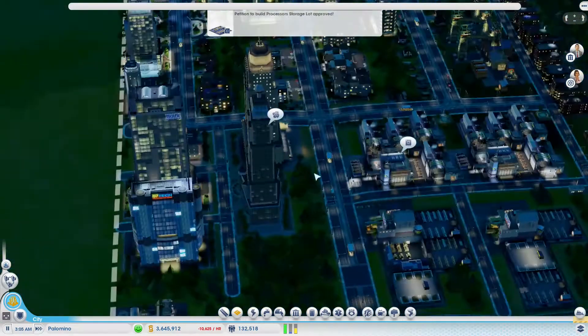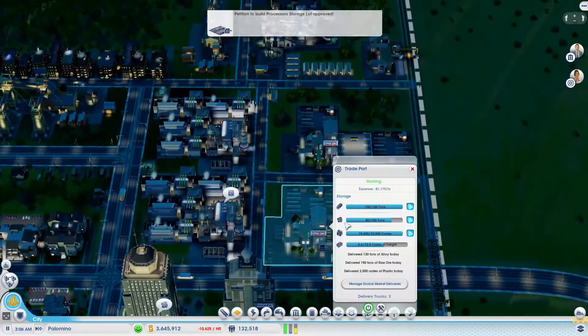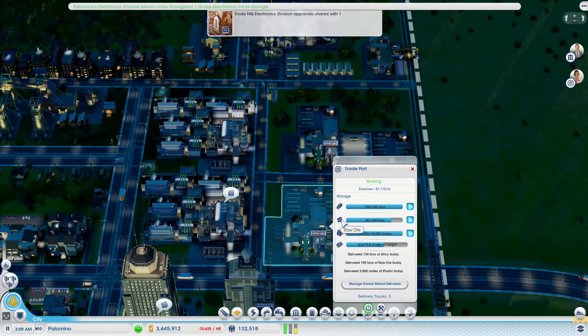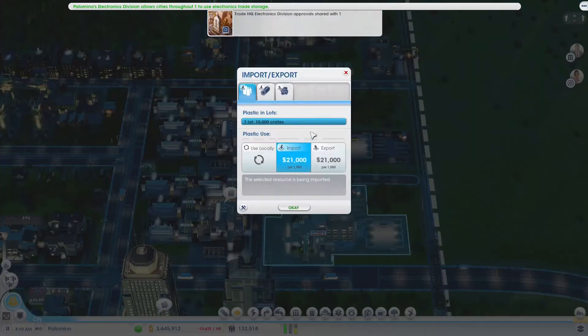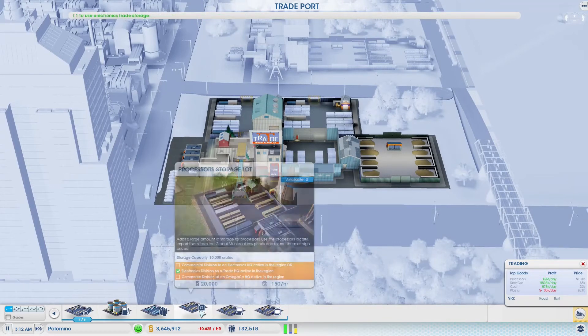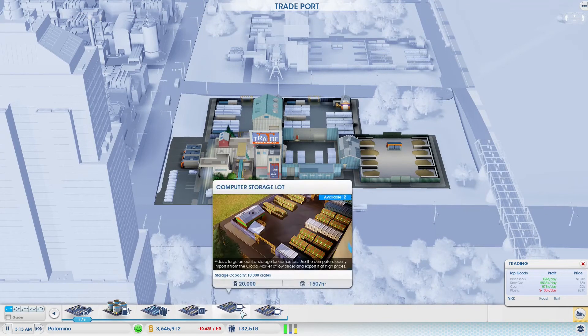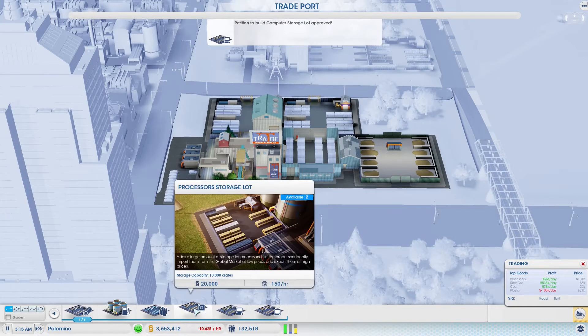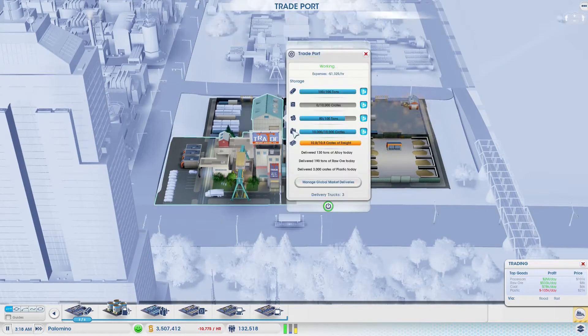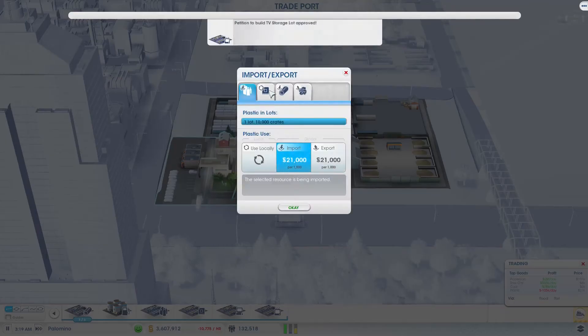Let's place a processor lot right here. We still have that iron ore but we can get rid of that no problem. We even have the computer storage lot as well as the TV storage lot. Let's add the processor right there and set them to export to make a whole lot of money.